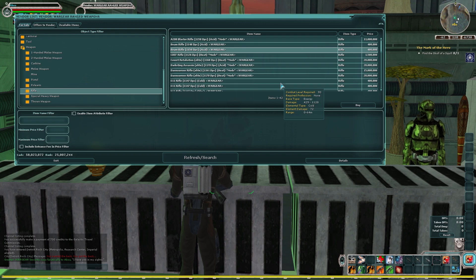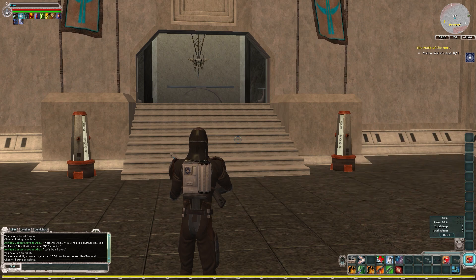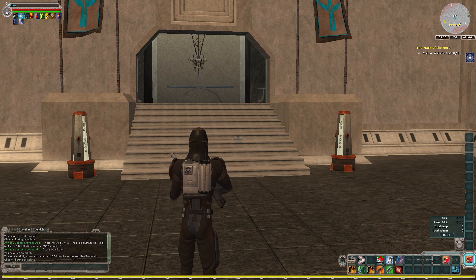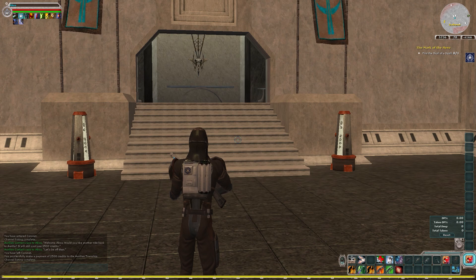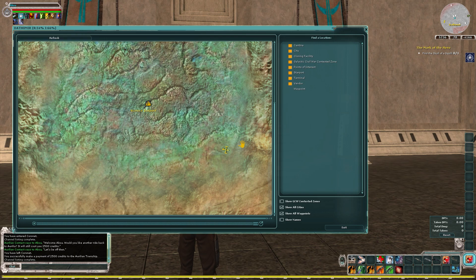Now let's jump over and talk prequests. The original heroics for Galaxies — before the Legends devs added additional content — are the ones that are going to give you your jewelry sets. There are five of them: Exar Kun, Tusken King, Imperial Star Destroyer, Axvamin, and IG-88.